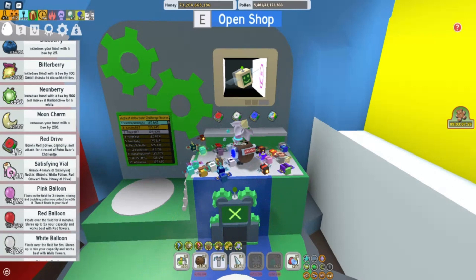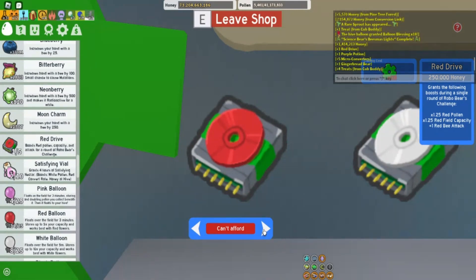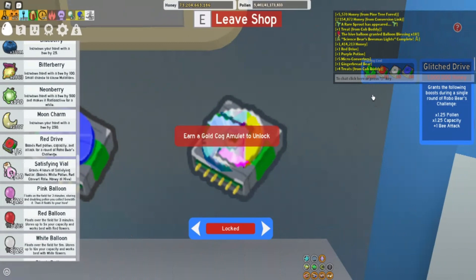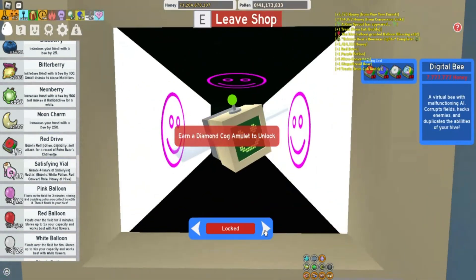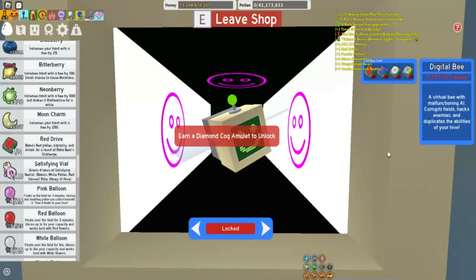It looks like that symbol matches the red drive slot. Let's open the shop — can't afford the red drive; you can buy them here with 50 cogs. It looks like it's the same price for all of them — though the glitch drive is more expensive. You need 100 cogs, 5 red drives, 5 white drives, and 5 blue drives for the glitch drive. So it looks like we're going to have to get all 5. And here's the digital bee — to buy it, you'll need 5 red, 5 blue, 5 white, and 5 glitch drives.